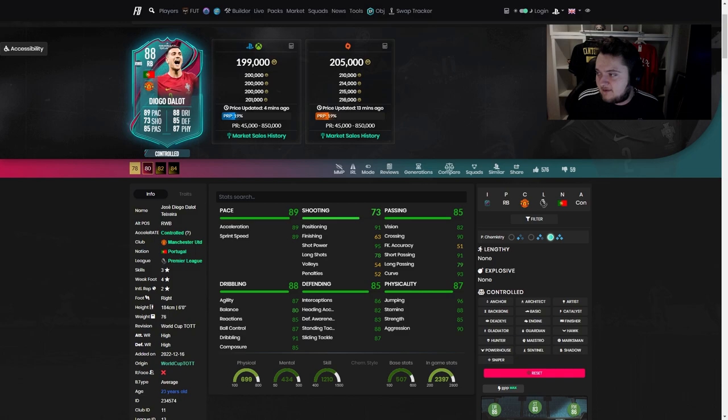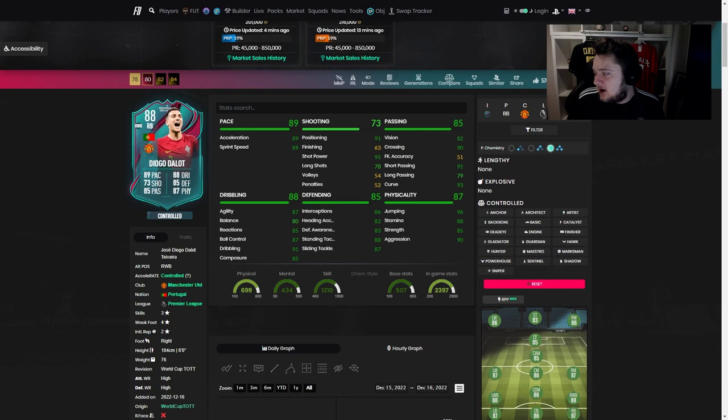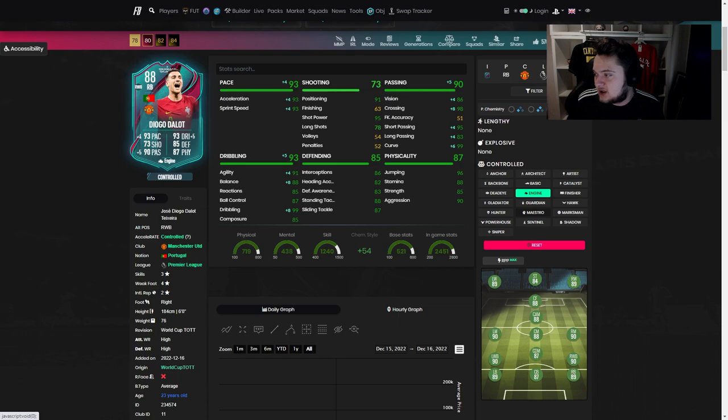Let's go across to FUTbin and take a look at chemistry styles. He can also play right wing back if that matters to you, and he's 200k right now — I'm actually going to lose a few coins on him. Chemistry styles for him are quite interesting because honestly anything works with him. I think an Engine is really good if you want to play him as a very offensive right back: 86 vision, 98 crossing, 95 short passing, 83 long passing, and 99 curve. Great agility and balance with 99 dribbling. You definitely need to boost the pace up, in my opinion, because 89 pace, whilst it's okay, I'd still want more than that.